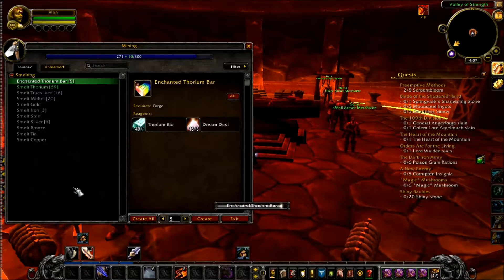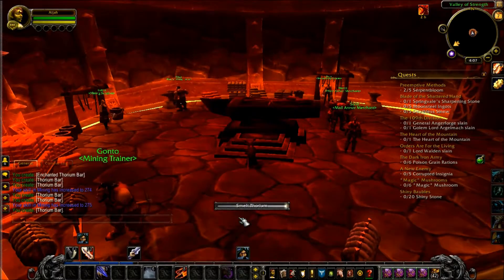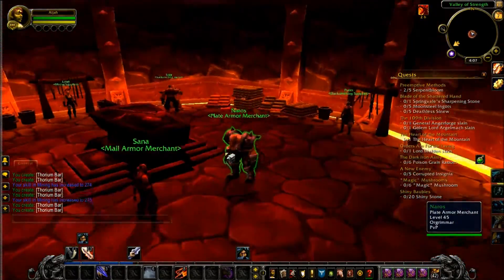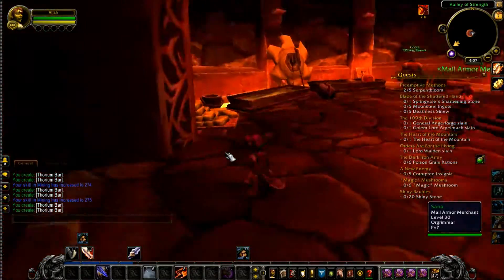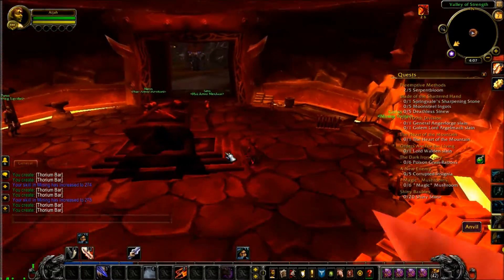Let's see — we're getting close, but it doesn't look like we're going to make it with the enchanted ones. Close but no cigar. That's fine, we'll just go back to smelting and see if it finishes us up. 74 and 75 — all right, we did it! We got to 275 smelting. That did take a minute. I did have to go pick up some Dream Dust, which I'm going to throw back on the Auction House if I have enough left.